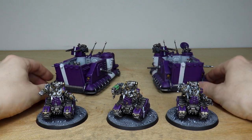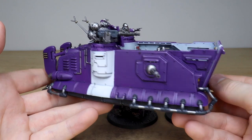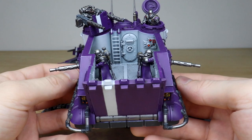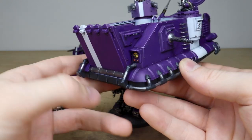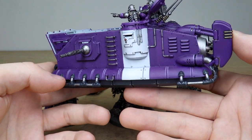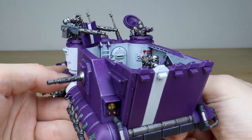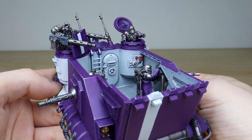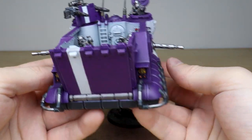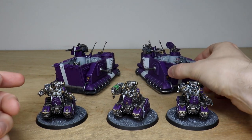Looking at the second Dunerider for consistency — Kieran's done a great job, exactly the same with that white banding unit marking across it and super sharp highlighting along all the edges. White unit marking on the front, all lights and dials painted, all the metal work painted to look worn. The commander is directing the way, with all the little details fully painted on him and the crew members — exact same consistency throughout.